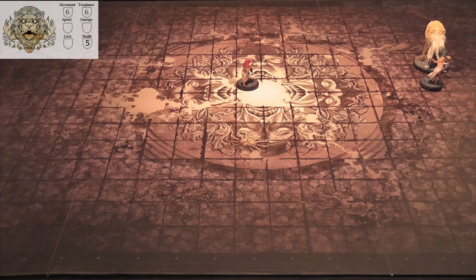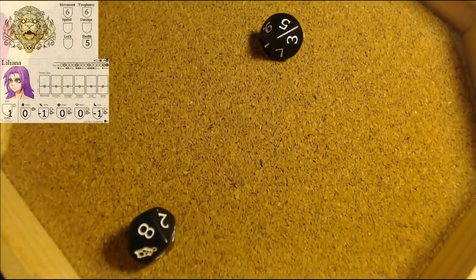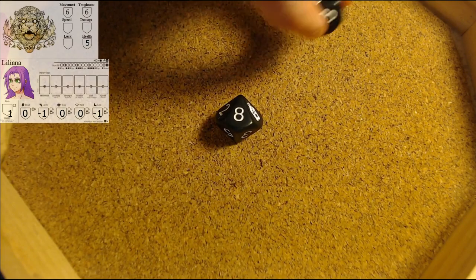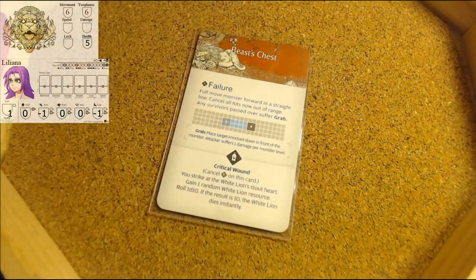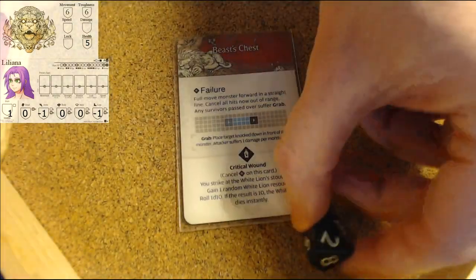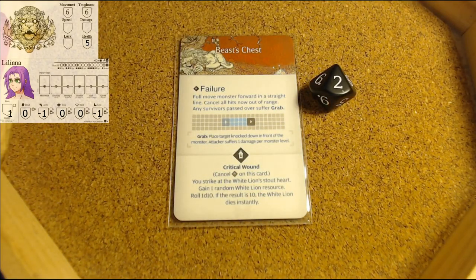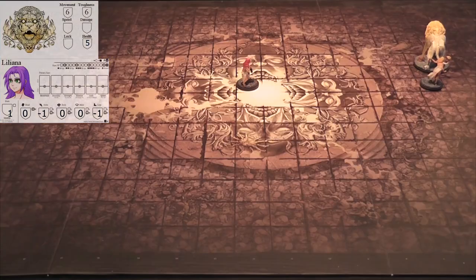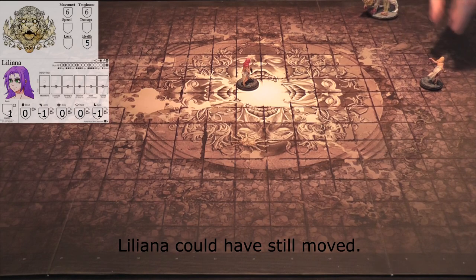Liliana attacks - one hit. Top of the hit location: Beast's Chest. Five plus to wound, roll is a two - failure. Full move monster forward in a straight line: one, two, three, four, five, six. He's going to go here.